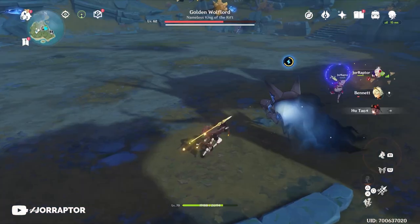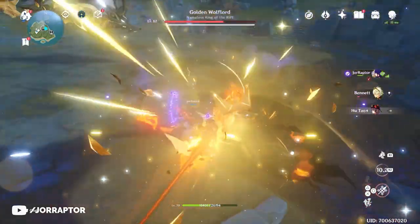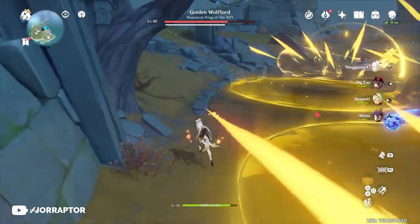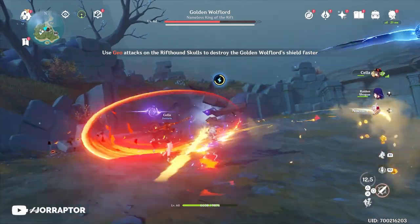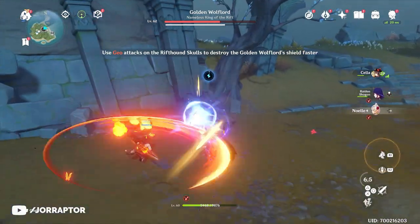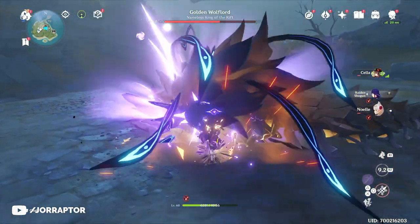Other elemental abilities also work, but it will be smart to bring at least one Geo character to the fight because then these Skulls will disappear in no time. Noelle with her burst is amazing for this phase — she's a returning four-star in the new banner. Just save her ability for this phase and pop it when the Skulls appear. You can also use her shield to make the Skulls go away pretty easily, or use other Geo characters to bypass this phase.